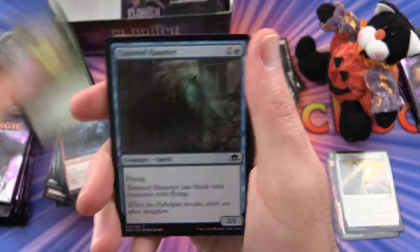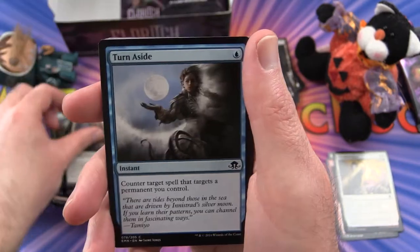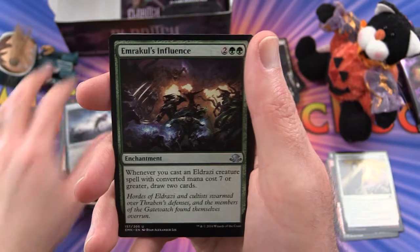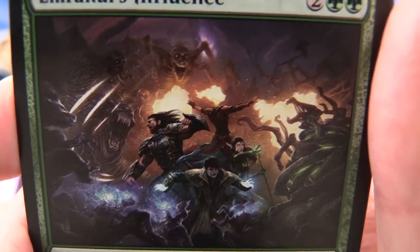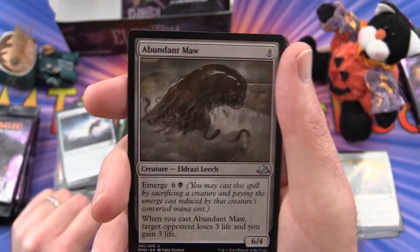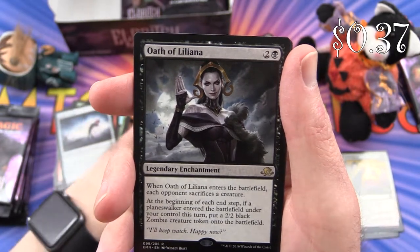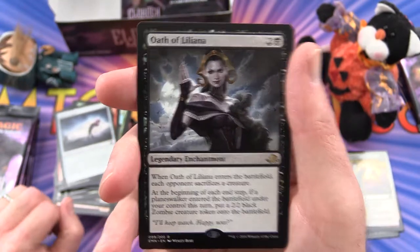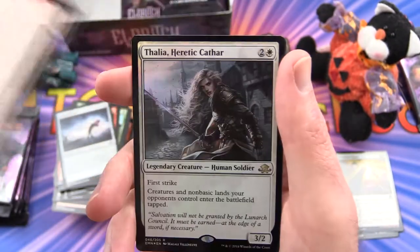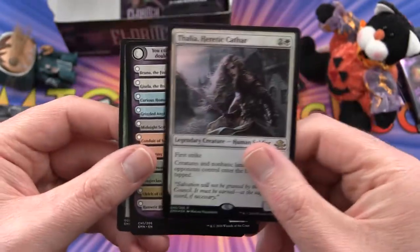Next pack: Spring Sage Ritual, Tattered Haunter, Skirstag Supplicant, Crossroads Consecrator, Ironclad Slayer, Turn Aside, Alchemist's Greeting, Field Creeper. Uncommon is Emrakul's Influence — looks like some Planeswalkers being attacked by all sorts of Eldrazi horror. Abundant Moor, Mercurial Geists, and Oath of Liliana. I was excited for a second there, but it's just the Oath of Liliana — not too bad, but not the big one we're looking for. Flip card: Vildin Pack Outcast into Groam Pack Kindred. And a foil Thalia Heretic Cathar — excellent, foil rare!